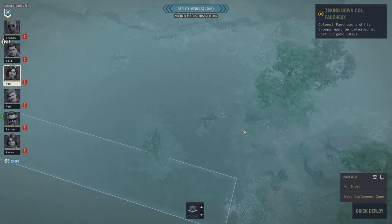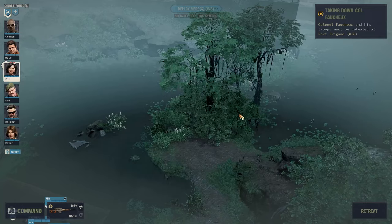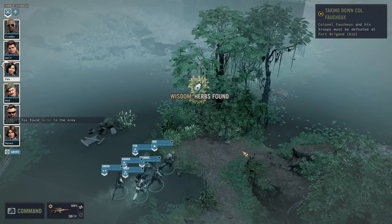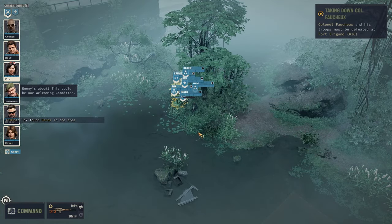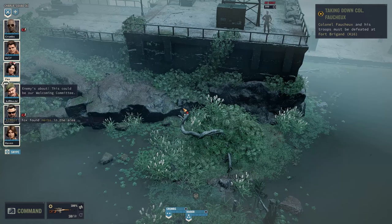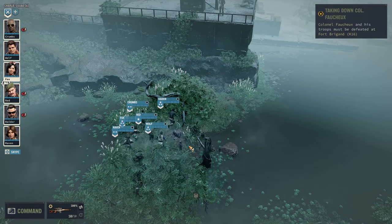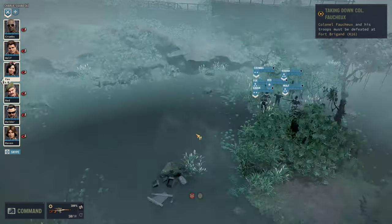We could... let's drop here. No enemies. Let's move up. Now that looks like something we could use — bombs and herbs. Enemies about. This could be our welcoming committee. We have one up here. We can't move there. We have patrolling.